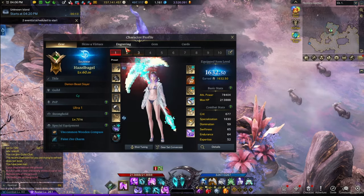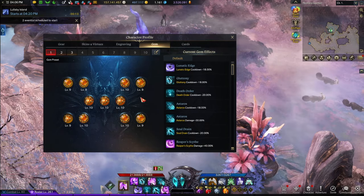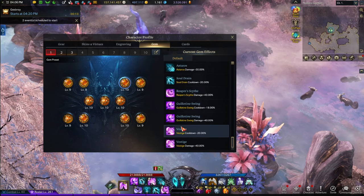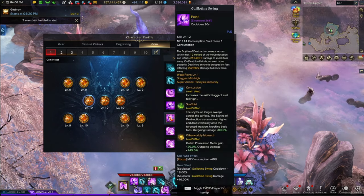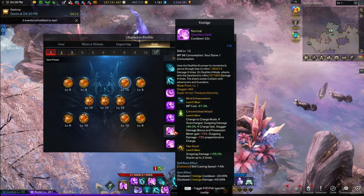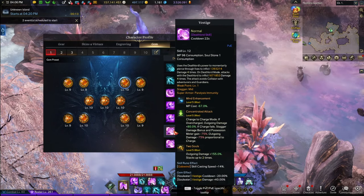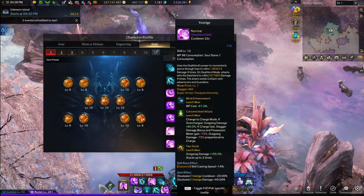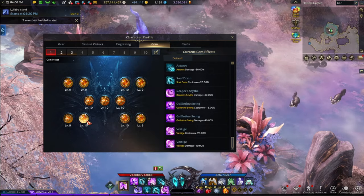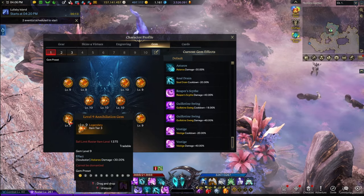I have a lot more level 10 gems on this character versus my Arcanist, because it's my main. My plan here is that Guillotine does over 30% of my total damage, and Vestige is around 27-28% — so it's on that cutoff. I'm going to keep Guillotine and Vestige as Tier 3, and then convert Reaper Scythe and all my other cooldown gems and Astro's damage gem to Tier 4.